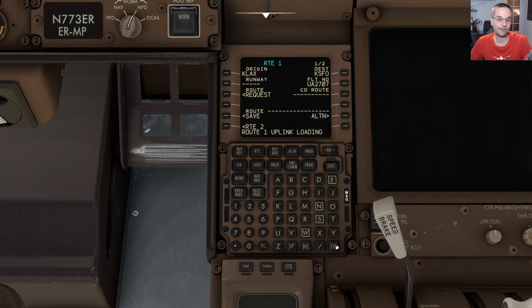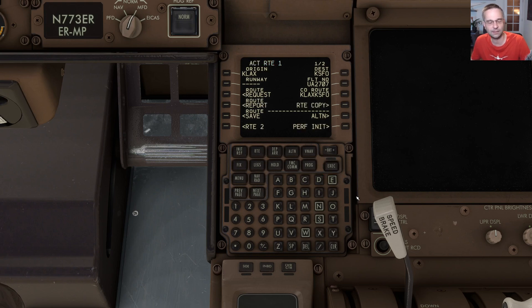You'll know it's done uploading everything to the FMC once the activate option appears in the bottom right. It can take a couple of seconds, but once it's done I like to press activate and then the execute button right away — even though we have a couple more details to wrap up, this makes things just a little bit clearer.